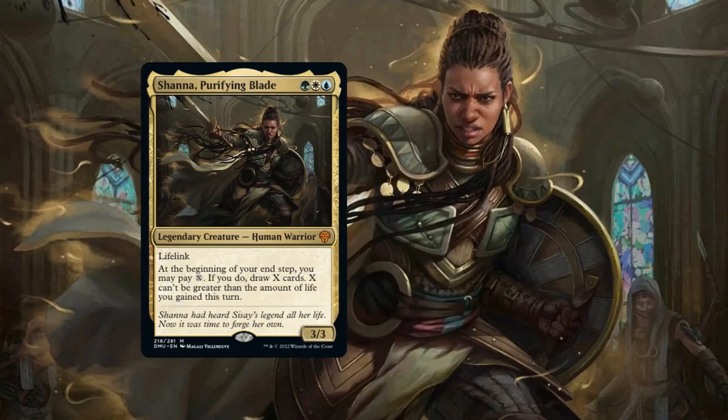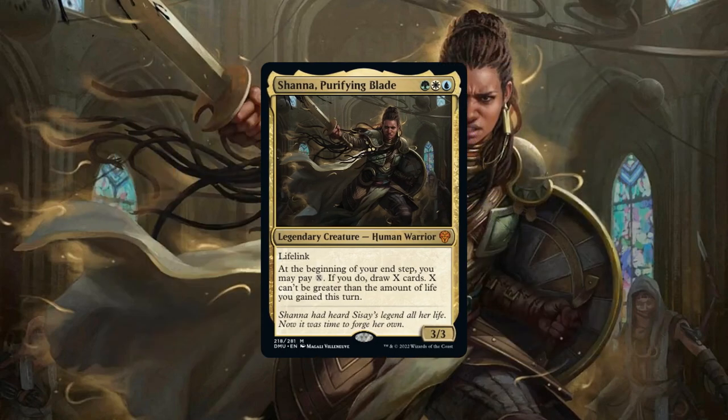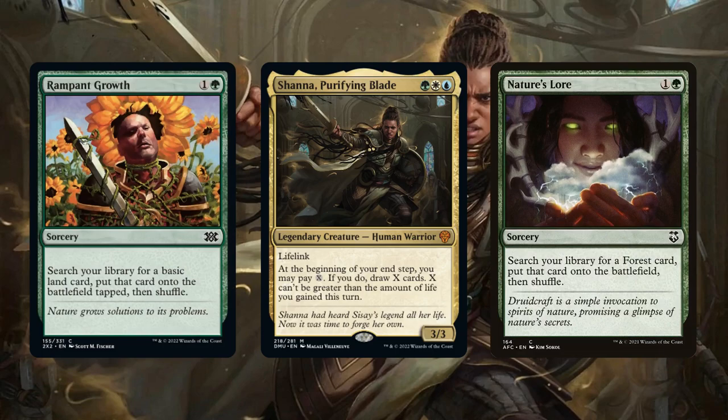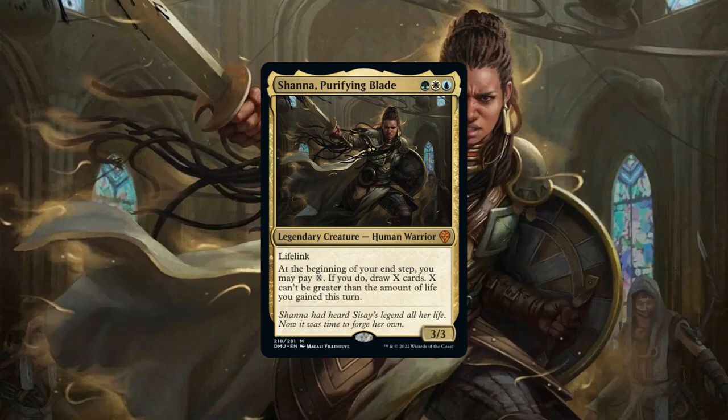This ability is reminiscent of Well of Lost Dreams, with the caveat that it only procs on our end phase and adds up all the life we've gained throughout our entire turn when calculating how much we can pay for X. Just like Well of Lost Dreams, it provides an excellent form of continual card advantage for any life gain plan, and this one we'll always have access to from our command zone. Bant has no shortage of excellent ramp, as well as completely free passive forms of life gain as we summon creatures, draw cards, or even play lands.